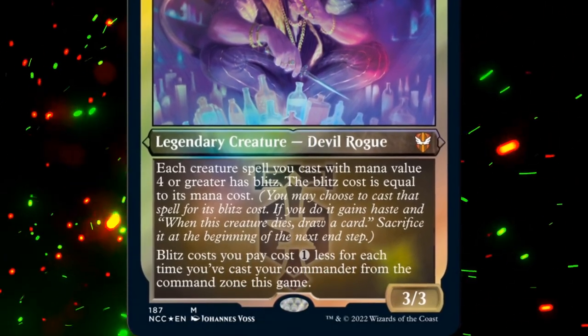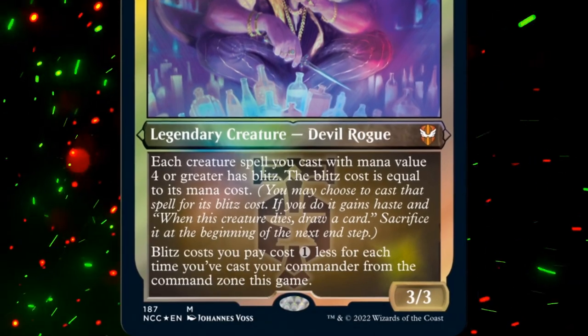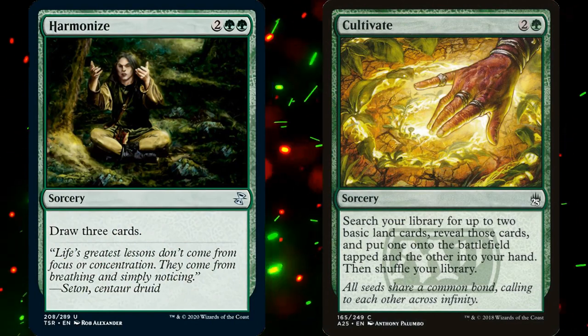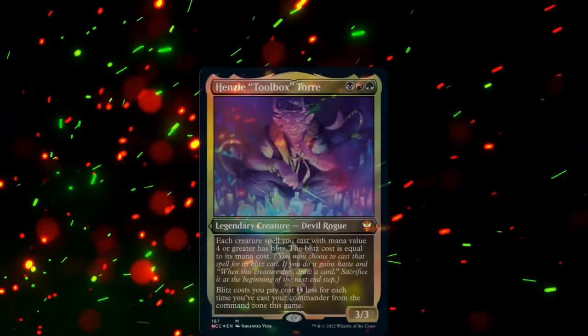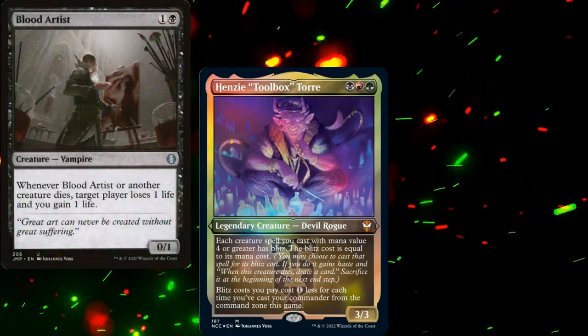Additionally, Henzee says that Blitz costs 1 less to cast for each time we've cast our commander from the command zone this game. As I've often said, the two things you want to do in Commander are ramp and draw cards. Commanders that do both are considered especially powerful. Sure, we're sacrificing the creatures that we Blitz into play, but that just means we want a small Aristocrats package — maybe some graveyard recursion?